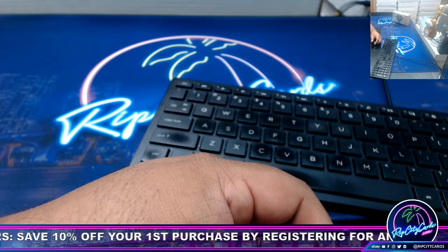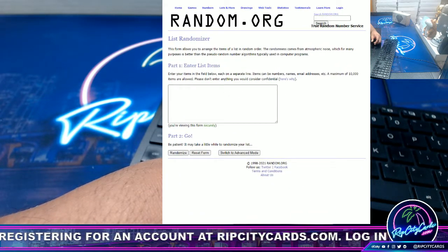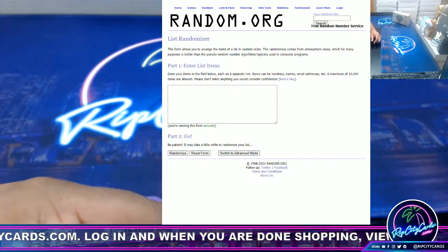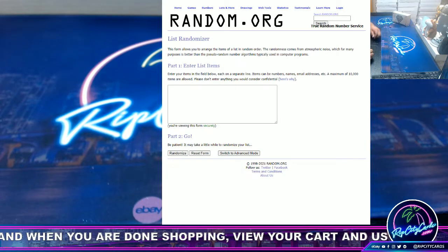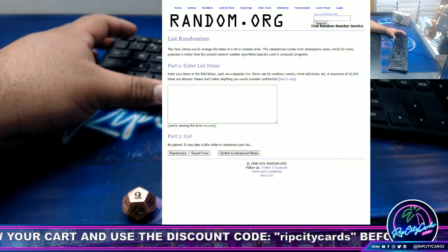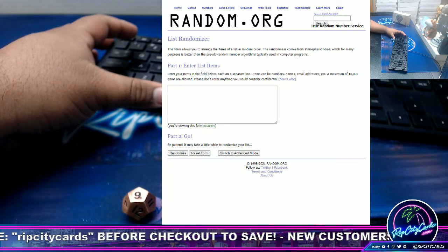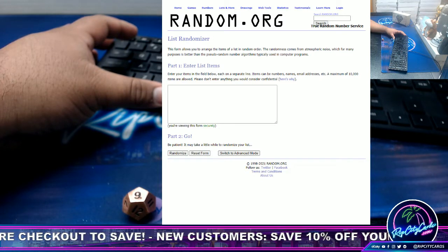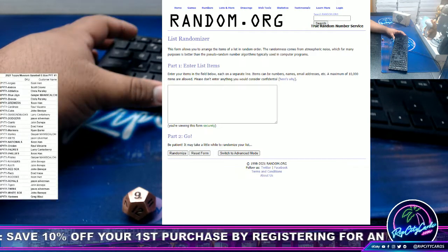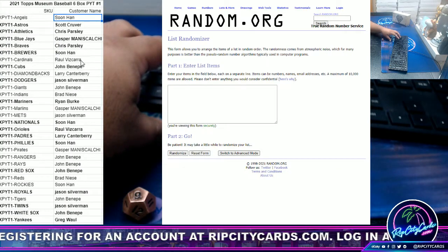Let's see the randomizer. We'll roll the die to see how many times we randomize the list — we're going nine times. Let's start with museum number one. I'll put the list on screen so you can see there's no shenanigans. There's museum one — those folks got a hit.